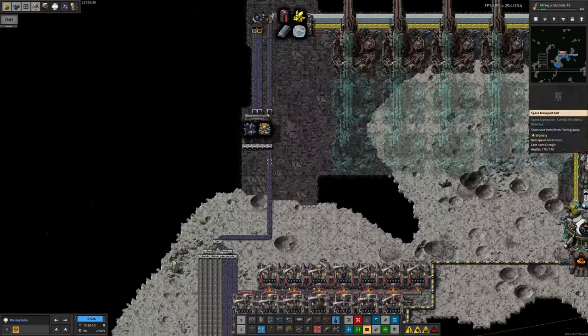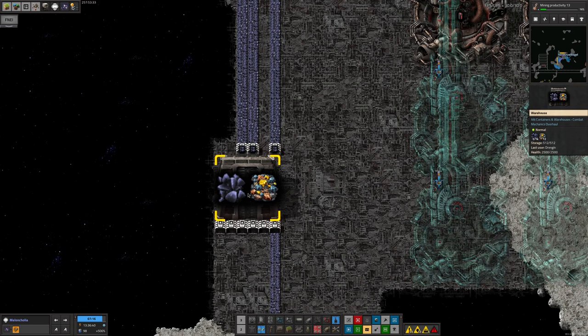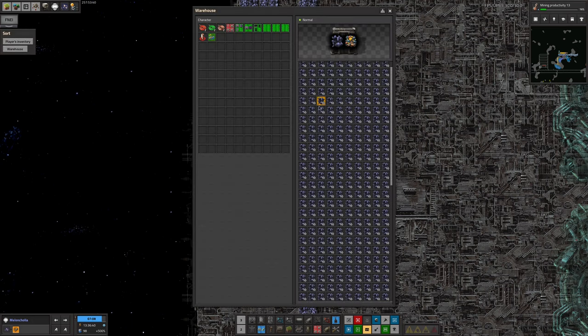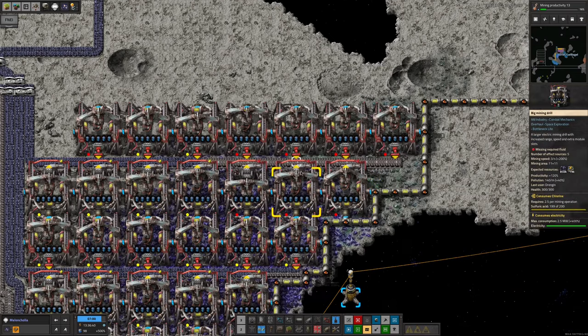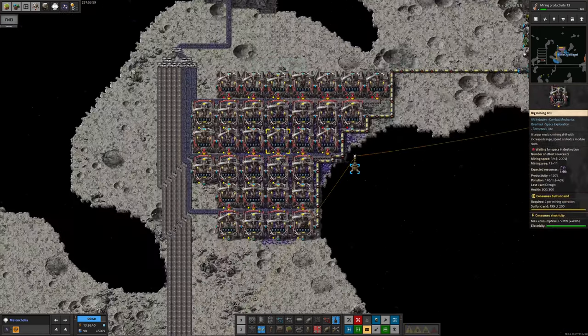In theory we shouldn't be able to mine any raw rare metals without chlorine — it should just jam the drills, as has happened. But with that weird productivity trick, you can get small amounts of rare metals coming out, which isn't ideal. To get around that, we've put filters on the output loaders and we'll just let the raw rare metal sit there — it's not taking up significant space in the warehouse and we don't expect much of it. All the drills that could potentially dig up raw rare metals have now jammed, as you can see by the red lights.